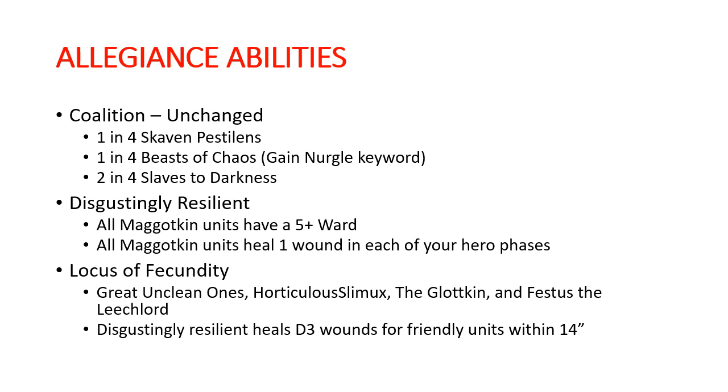We're going to start with Coalition. One in four can be Skaven Pestilens, one in four can be Beasts of Chaos and they gain the Nurgle keyword unless they are Tzeentch already, and two in four can be Slaves to Darkness. This is all well and good until you realize that there are no other abilities in this book that benefit your coalition, so all of your coalition units are just vanilla on their own. They can't get artifacts, they don't get to do disease, they don't get affected by the cycle of corruption, and on and on.